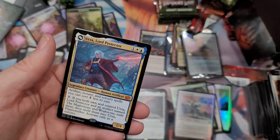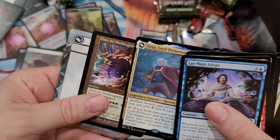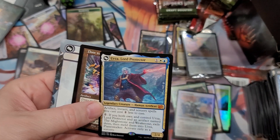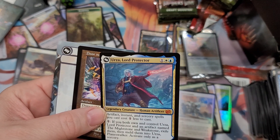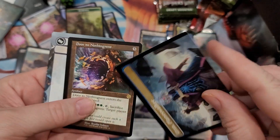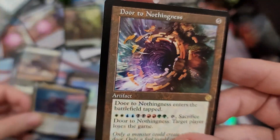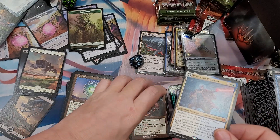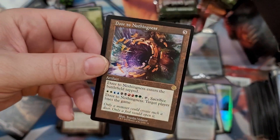The game's ecosystem has just been eroded by Wizards' poor behavior and lack of support for local game stores. We got Urza, Lord Protector - I think this is the one I was looking for. You flip them - that's right, you meld them! You gotta get the other card to meld them. Artifact, instant and sorcery spells you cast cost one less - that's always good. If you own and control Urza, Lord Protector and the artifact named The Might Stone and Weak Stone, exile them and meld them into Urza, Planeswalker.